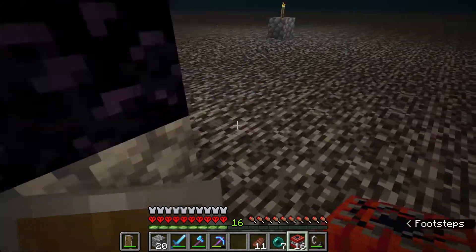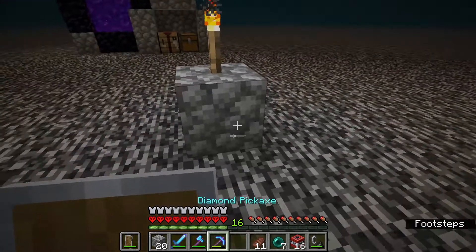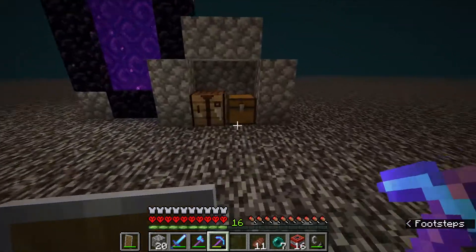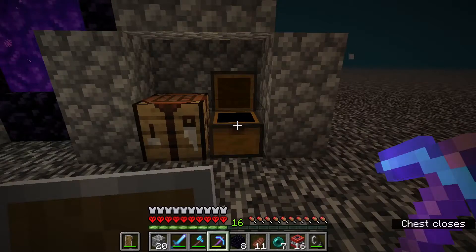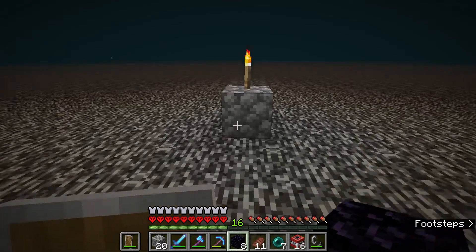So I use that, find a good spot to dig all the way up, and that's basically how I end up able to break the bedrock below this cobblestone. To do that, you need a couple of things: obsidian, piston, trapdoor, and lever. You don't really need a lot of those, but better be prepared.